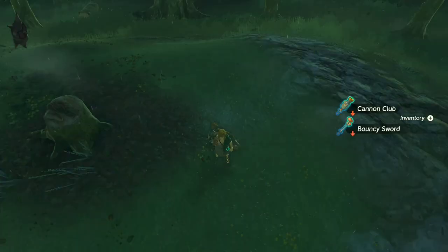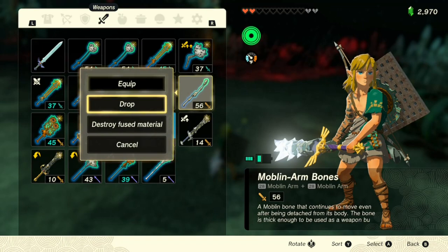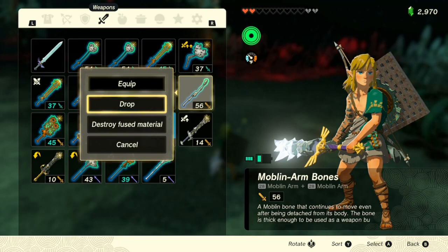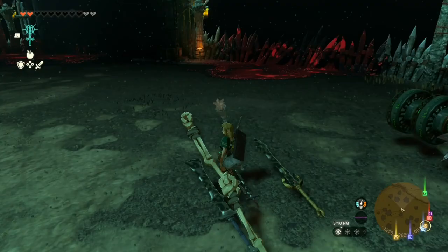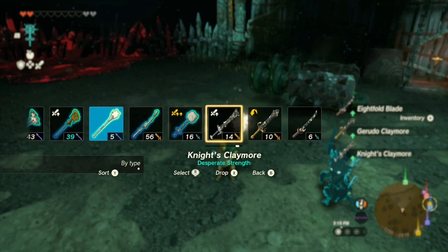What I include here are my beater weapons — the ones that I don't mind breaking on any enemies — my ore smasher, my weaker elemental weapons, etc. Having them grouped close together makes finding what I need for 99% of my playtime that much easier and quicker. If I need a stronger weapon of a certain type, then I know to look in one of the three default weapon groups.